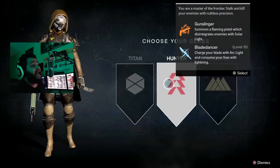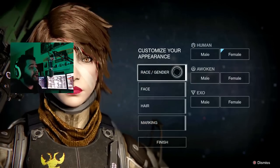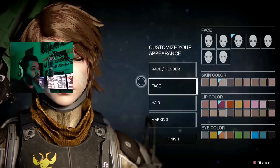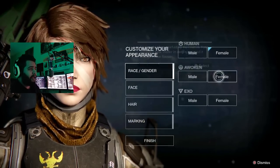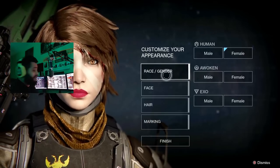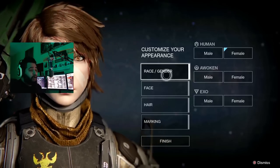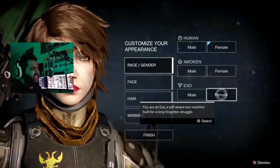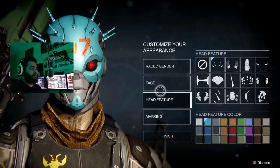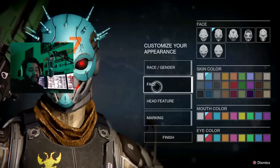So I'm just going to listen to that guy. We're going to go ahead and create a female hunter, even though I've heard some of you say the armor looks better on the male. He doesn't say what race, just female hunter. So we're going to go with an Exo — let's create a female Exo. She looks scary, but we'll go with it — though we'll decide for sure later.